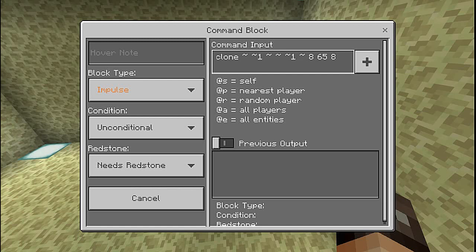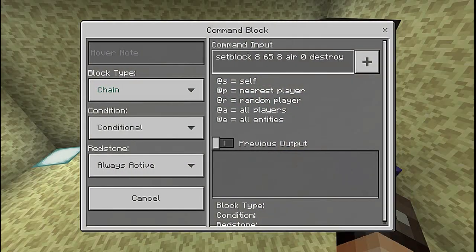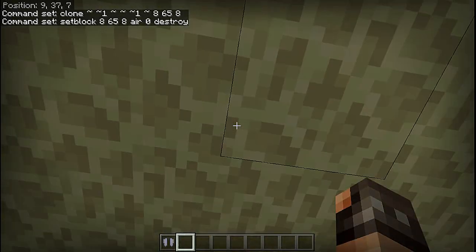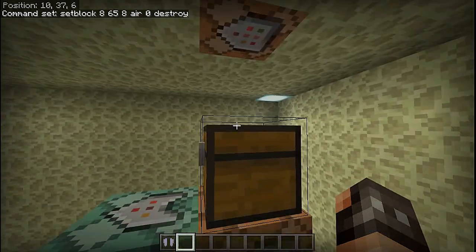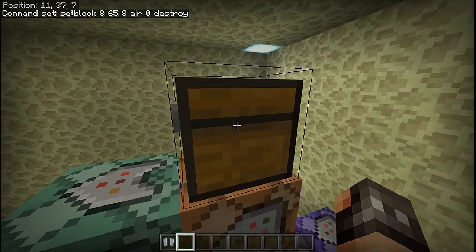From there we're going to set a block at 865 8 to air 0 destroy. So the dragon dies, the torch comes back on, it clones the chest up top, and then instantly sets air there and destroys it — so what you get is an elytra dropping when the dragon dies.